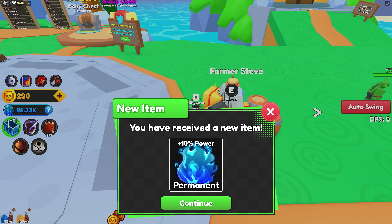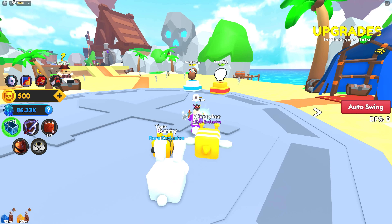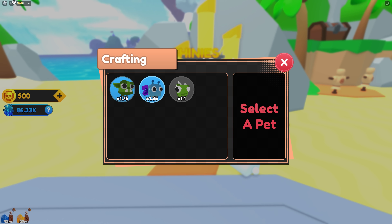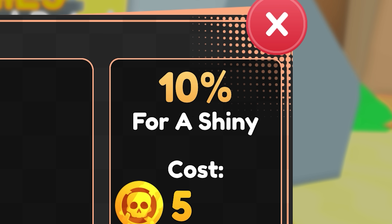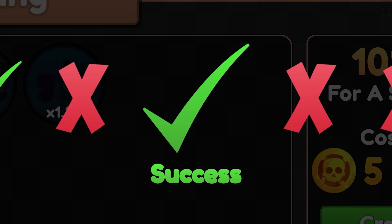There we go - go to the next area now, nice. Skull Cove - is that Skull Cove? There's a 10% chance to make it shine - let's take that ugly one, let's do it that way. Wow really? It was successful!